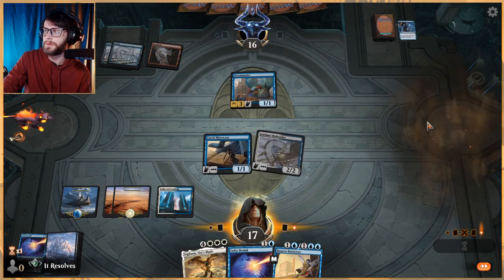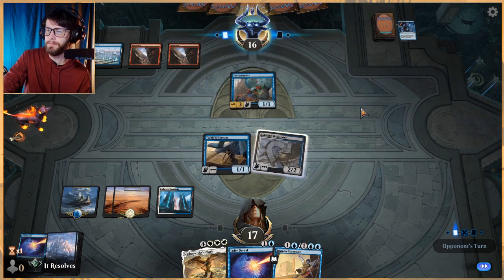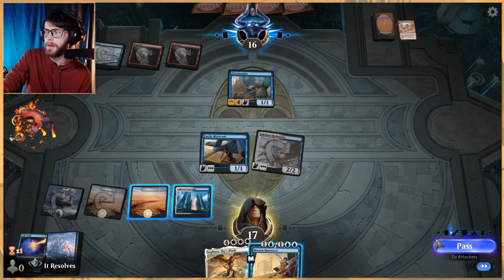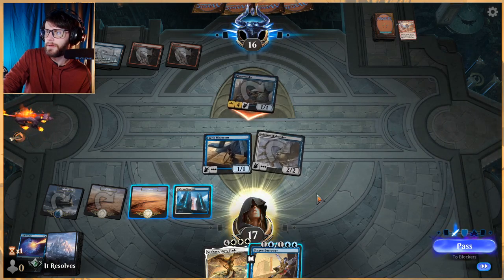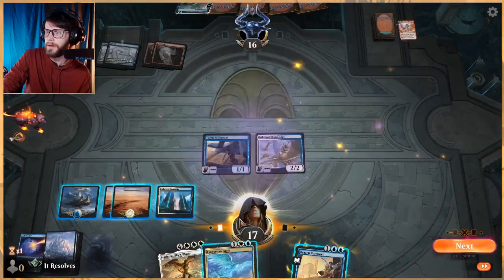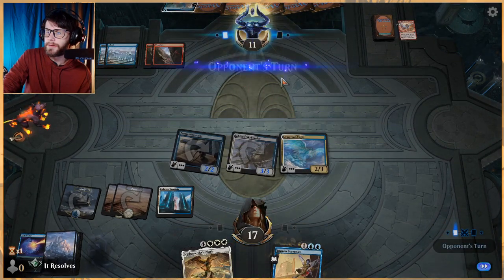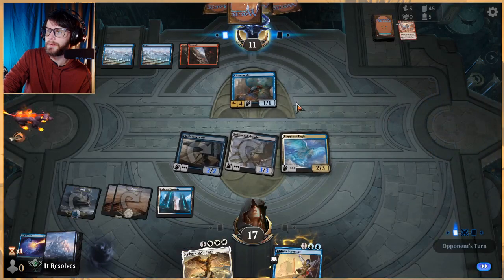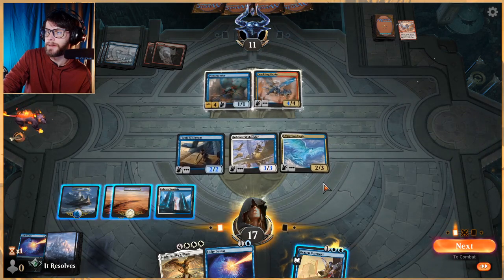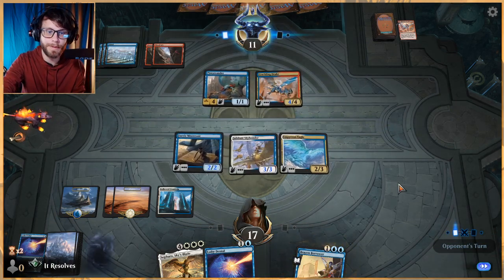I'm betting they have a Shock but they didn't really understand what they couldn't do. Let's attack with the 2/2 and be a bit safe here — our threats are better and I want to keep that up. They play Frantic Inventory — cool to see that card. Here we just get to counter and blank their turn, which feels good. Let's blink it even more. Wow, Empyrean Eagle — very good here. This gets our creature out of Shock range, which is quite good.